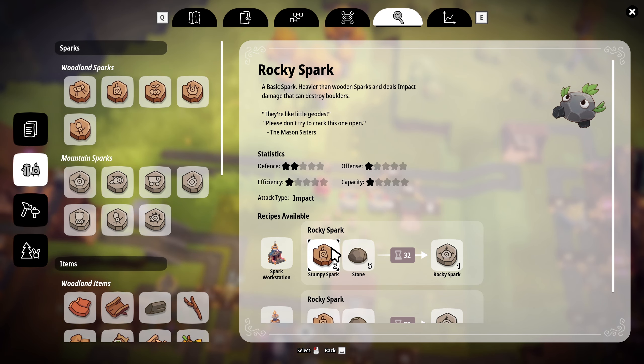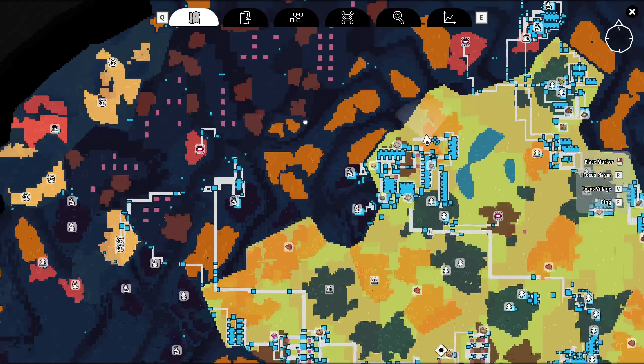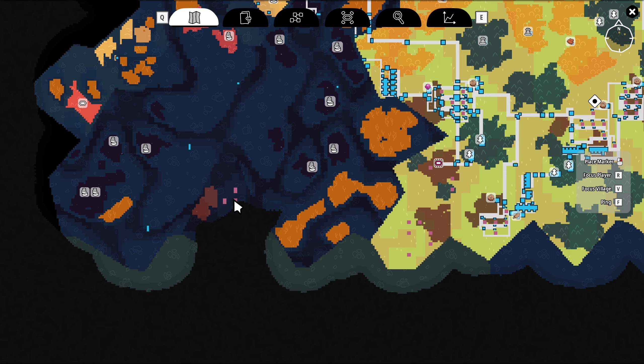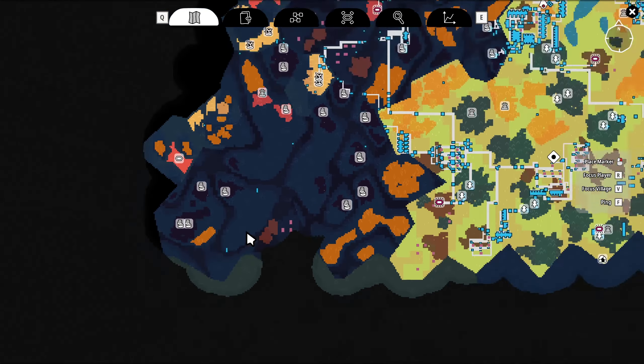To start with, before we worry about any of that, I gotta get what I need. We want to start making the rock boys — and the rock boys take stumpy sparks and stone, so we're going to need access to stone. I don't really have very good access to stone over here. All of my mines are over here but I don't have anywhere to build.